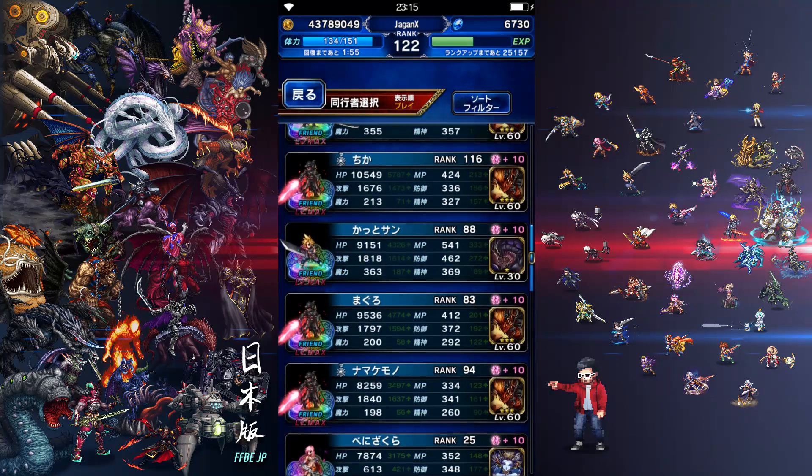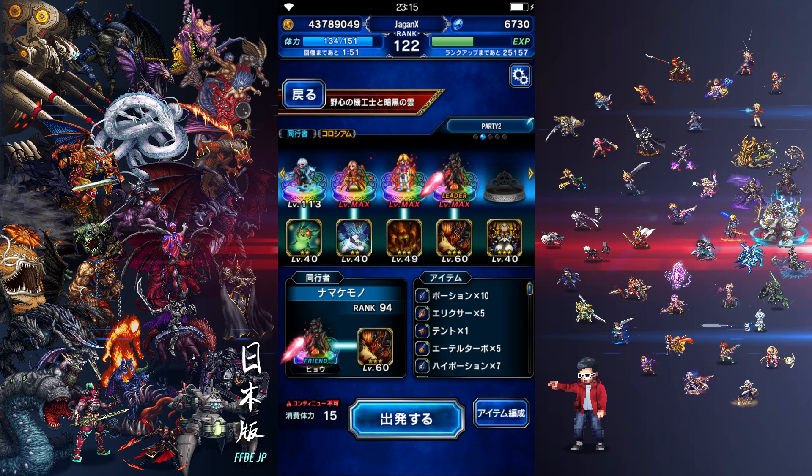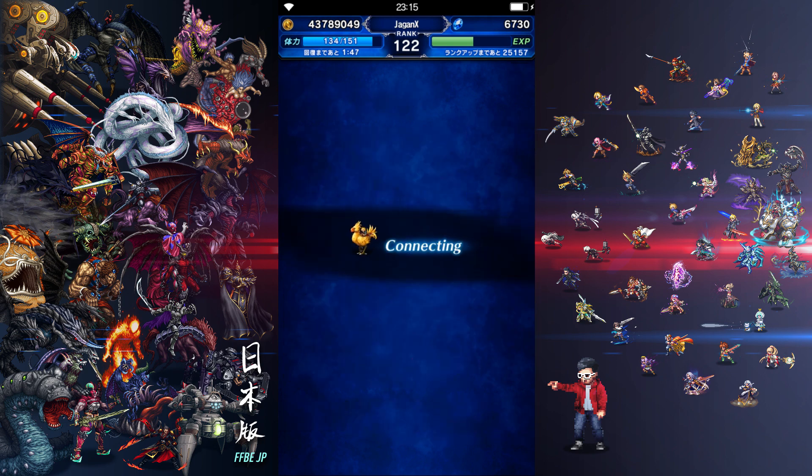Anyway, this is the Ambitious Engineer and the Darkening Cloud — I'm just translating this from the English wiki. I'm going to go with a friend CG Heal here, just picking one on my list that's decently strong at 1840 attack. It should be a one-turn KO, but we'll see. It should be okay.